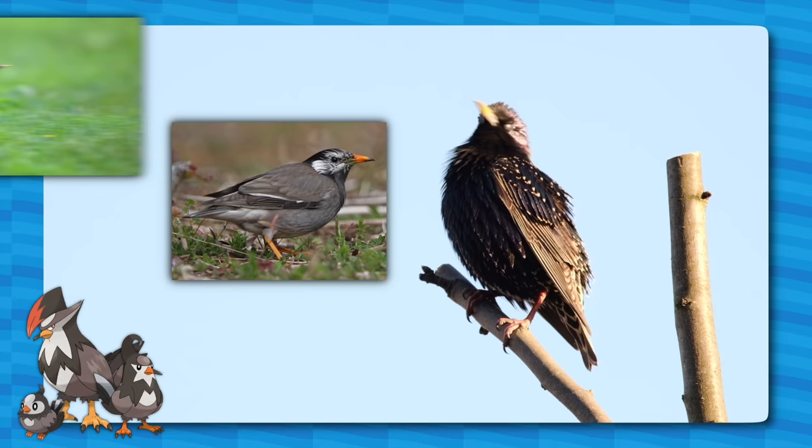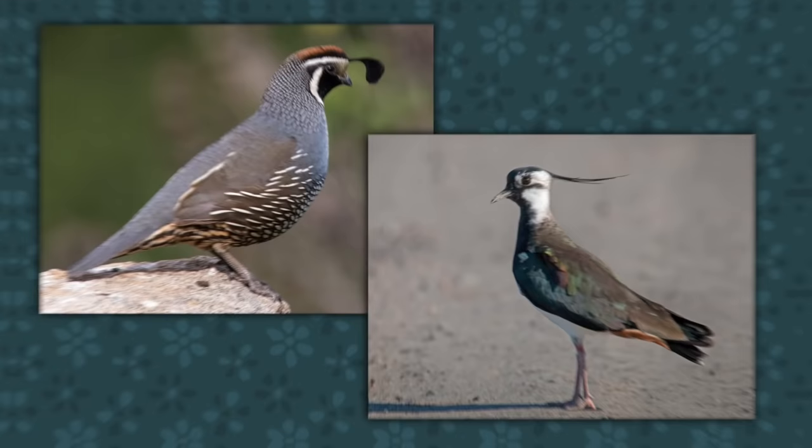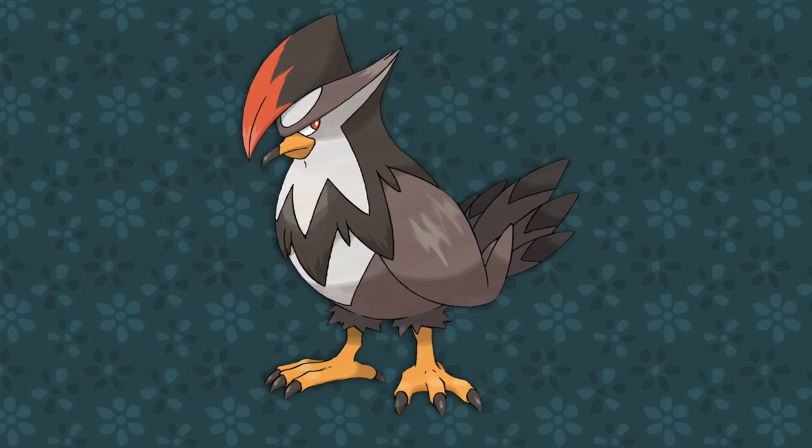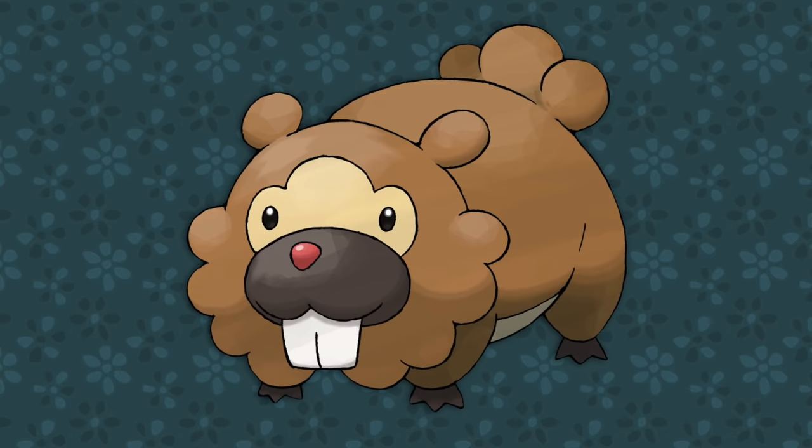The Starly line — Starly, Staravia, and Staraptor — are all starlings, like the white-cheeked starling and the grey starling, both very common birds across Asia. Being starlings, you can see some star shapes in their designs, though unlike real starlings, they have stylish tufts of feathers on their heads that more so resemble quail and the northern lapwing. Staraptor adds in raptor elements — birds of prey like the long-crested and harpy eagles — the red likely referencing the sharp, bloody nature of raptors, or just over-one-eye emo haircuts that were popular at the time.